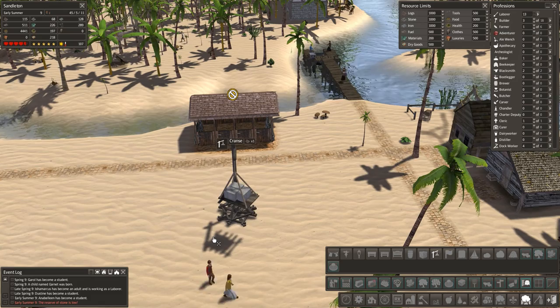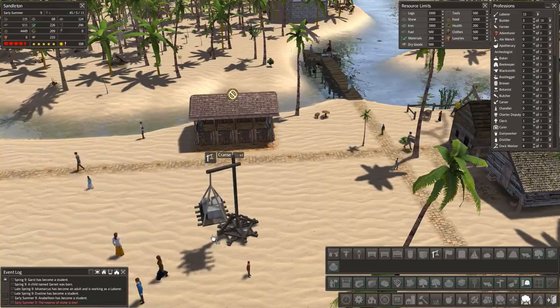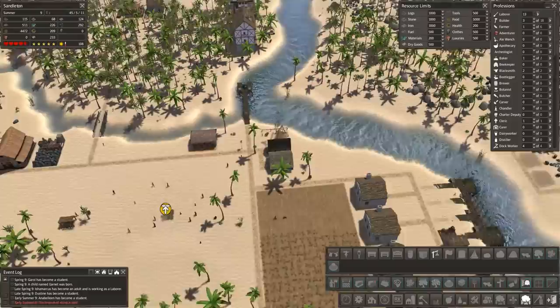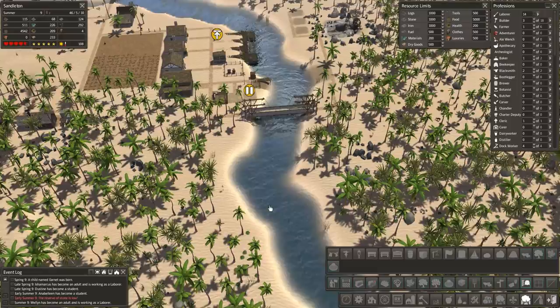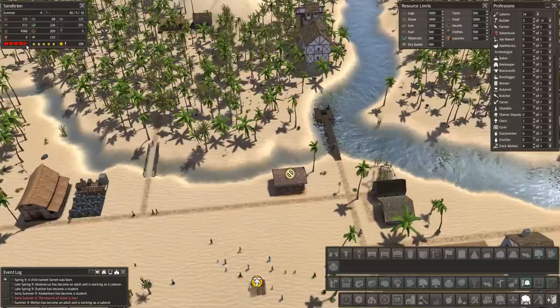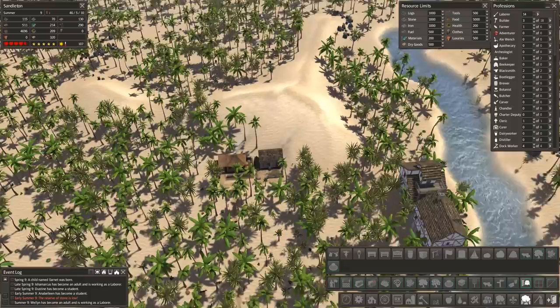There are various different crane types, so if you really want to make a quarry or a proper dock area there are so many more things you can use now. At some point we'll use those. I don't quite know how I'm going to do a dock area with this river — I might tweak the river just a little bit to bring it in. I don't want to change it too much, only what I'd consider reasonable with construction.